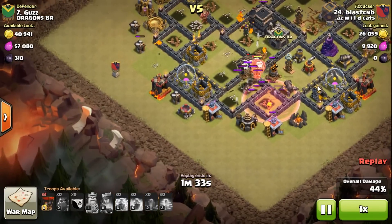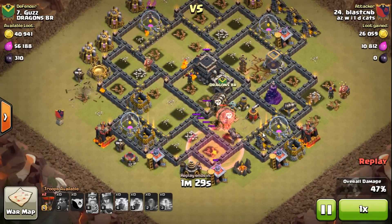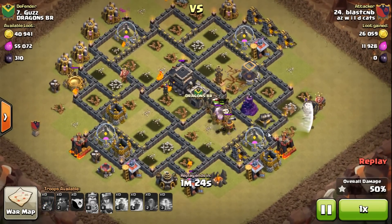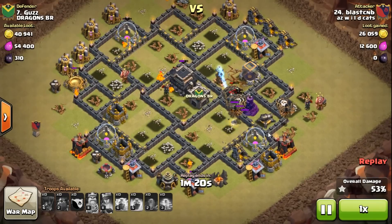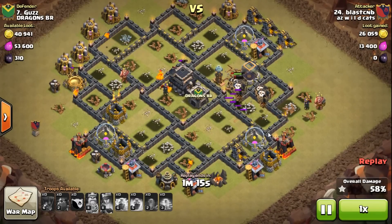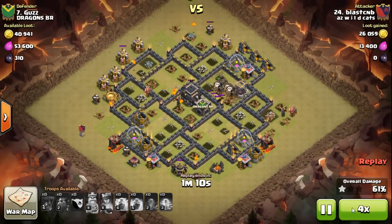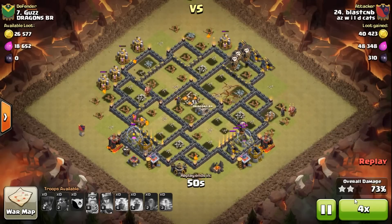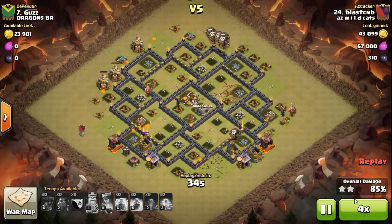Maybe your hounds are dead or about to die, but I've got 50-some loons left and still more in my pocket. I bring in my backdoor loons because I know my loons are going to bunch at the end — there's going to be a wizard tower left, so you want some separation just in case. That's it — defenses are down, queen's down, pups and loons clean up the base.